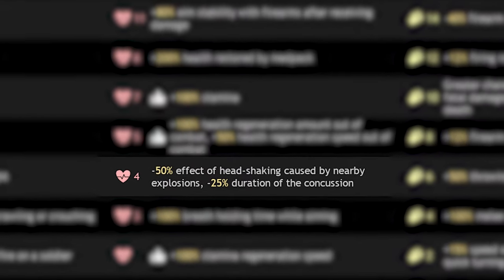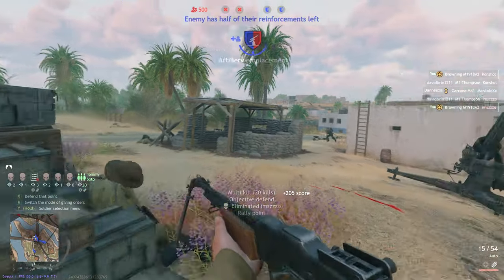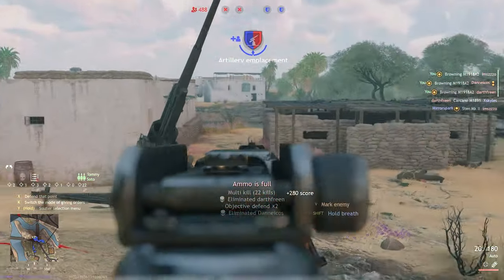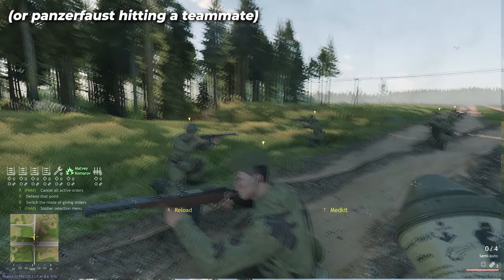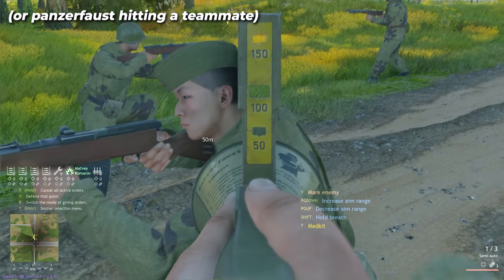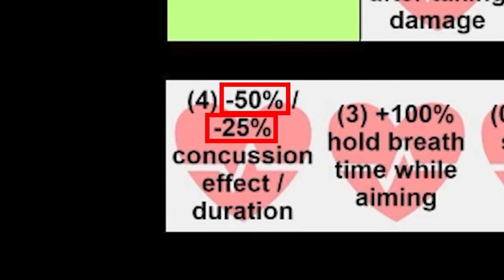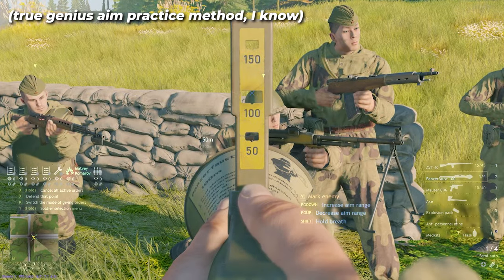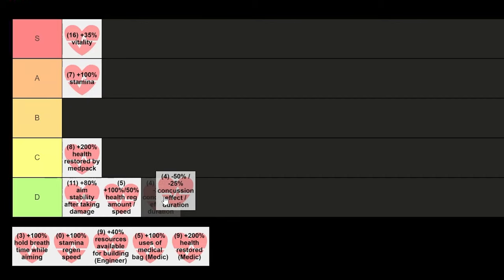Head shaking is something all enlisted players dislike, so this perk is another that sounds great but isn't that useful. Most times when you're concussed, you're likely already dead because something hit you. And if by off chance you're not dead, someone's probably aiming at you — or you're in cover far away from combat because a bomb just hit near you, so the amount and duration of said head shaking doesn't matter at all. The best players at this game actually learn to adapt and aim accurately over time despite being concussed. D tier.